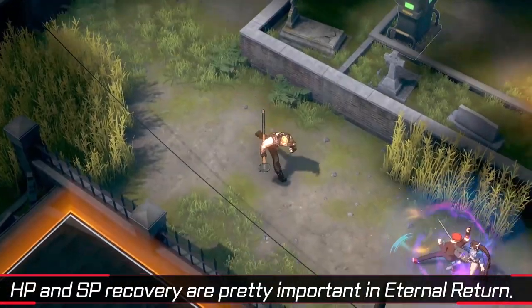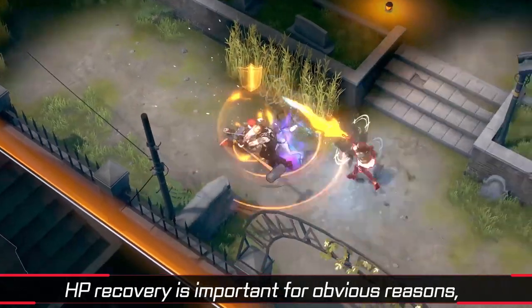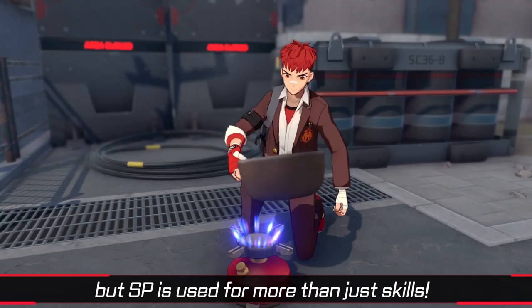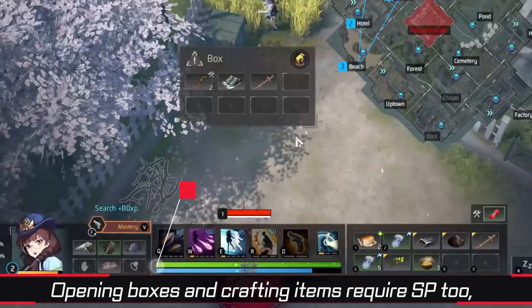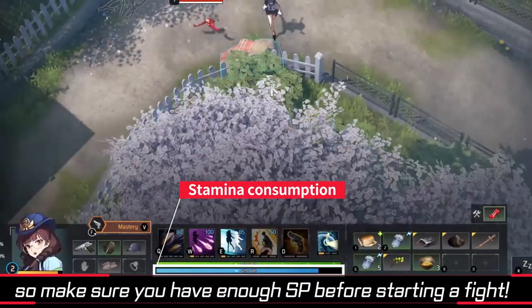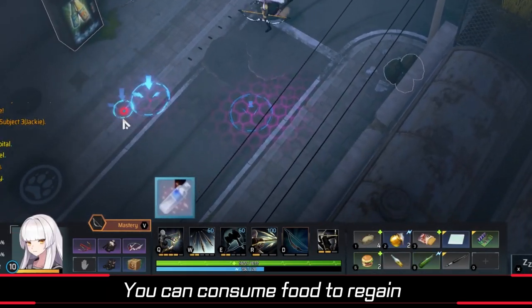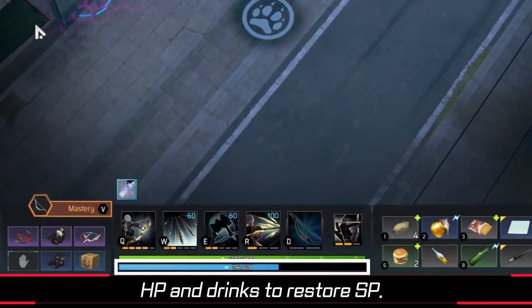HP and SP recovery are pretty important in Eternal Return. HP recovery is important for obvious reasons, but SP is used for more than just skills. Opening boxes and crafting items require SP too, so make sure you have enough SP before starting a fight. You can consume food to regain HP and drinks to restore SP.